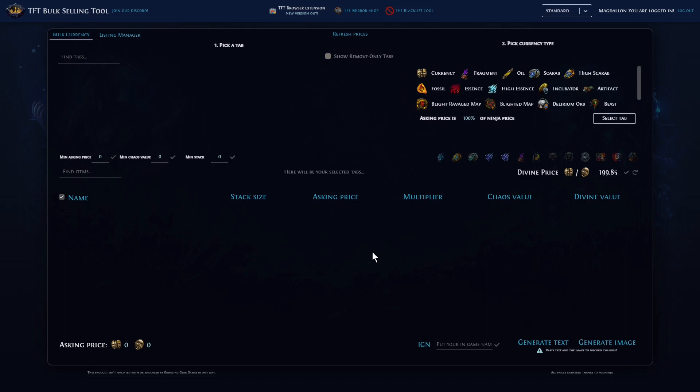The third thing I want to talk about is the TFT bulk selling tool. This is just a web address that you go to — I will link it in the description below. You can sell tons of different things with it, but the things I like to use it for are essences, invitations, and delirium orbs. I find those are things I do not like to try and sell individually, so I just use this tool and then go on the TFT Discord server — it makes it really easy.